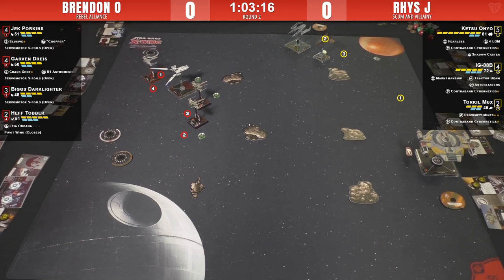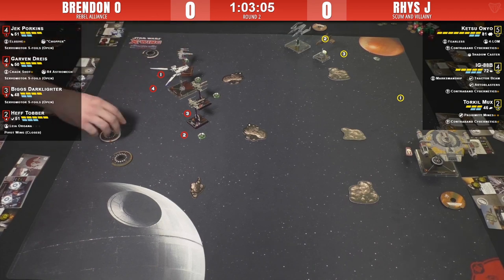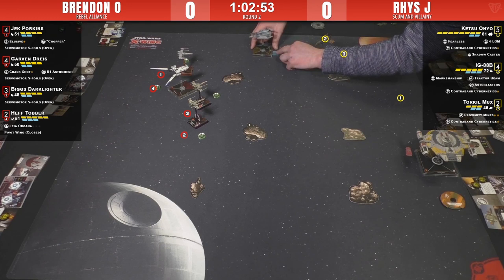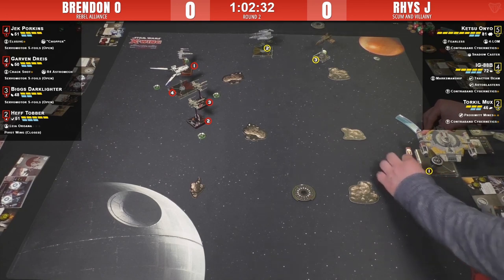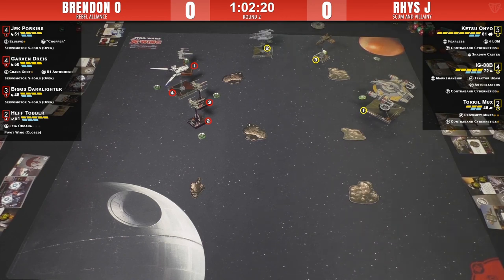That's a nice wall of fire Brendan has set up - difficult to escape, with all three ships pointing in the right direction and that rock of no consequence. All three dice guns pointing the right way. And IG now has to tank some shots - he could boost for an Auto Blaster shot but he won't be out of arc so it's probably not worth it. He gets his calculate tokens. Here comes Ketsu - three bank or hard three bank.